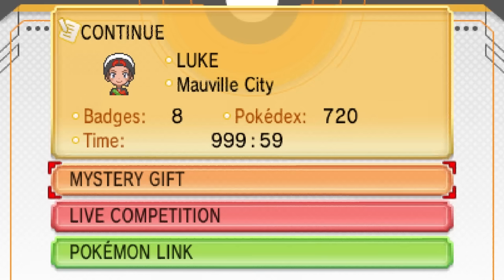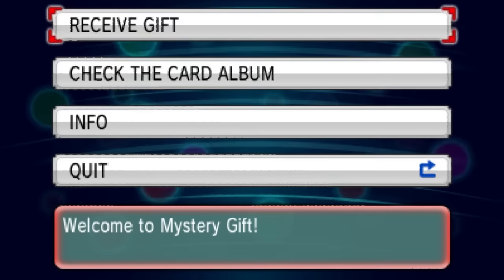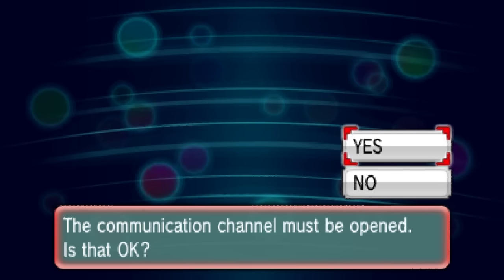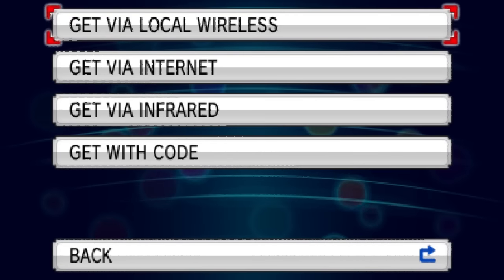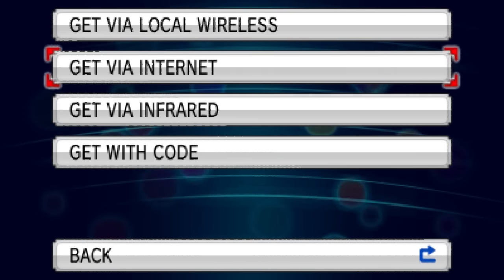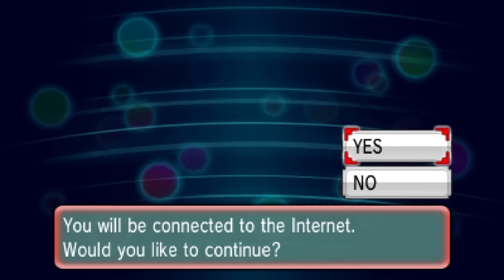Here we have my game right here, and we're going to go ahead and click on the Mystery Gift option. This screen is going to come up, and we're going to want to go to Receive Gift. Communications must be open — go ahead and press yes, you are going to need internet. It's going to say Get via Internet, so click that and it will connect you to the internet.